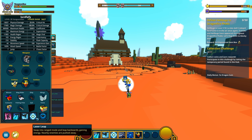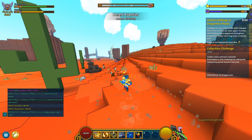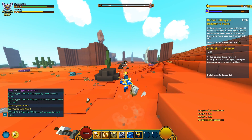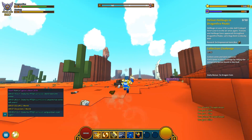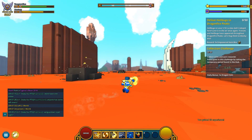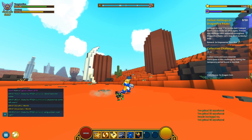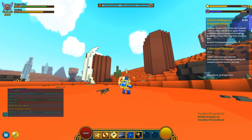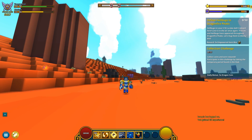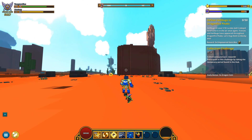This is your ultimate ability — Laser Leap. Never seen it before, so this is gonna be the first time for me. Swap into ranged mode and leap backwards, gaining energy. Nearby enemies are pushed away. Let's find an unfortunate enemy. You're gonna shoot stuff — instead of using your fists, you're gonna be shooting projectiles, wherever you wish. Look at that — and it seems to be lasting a while. How far is the range? Oh my god, guys — range is quite far, impressively far actually. Oh my god, I can hit that — the range is insane.